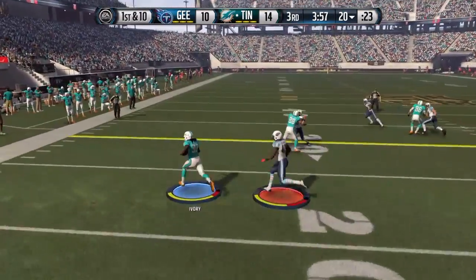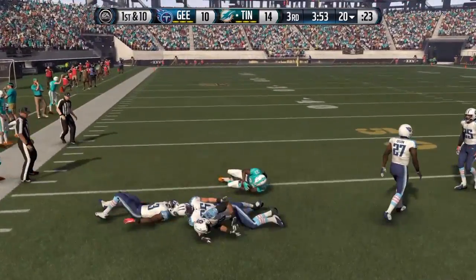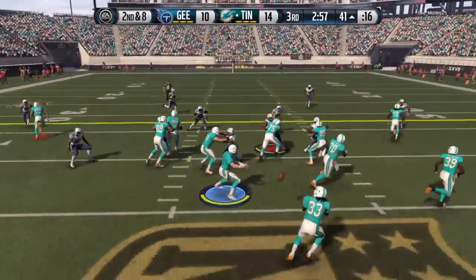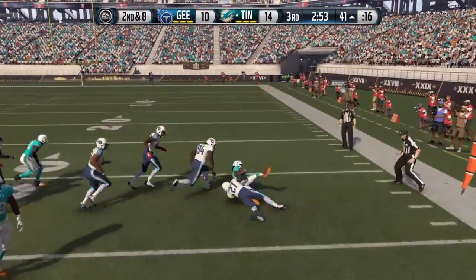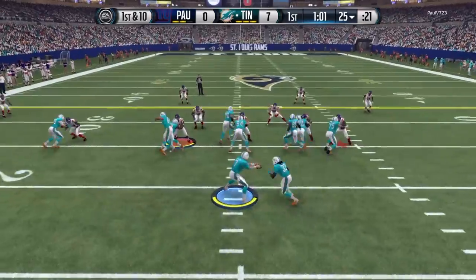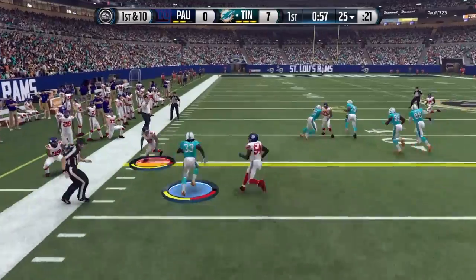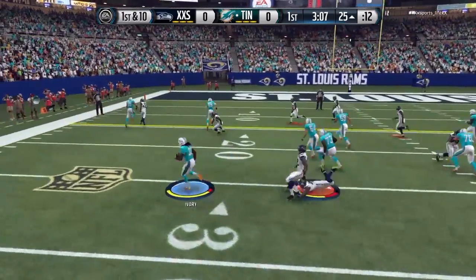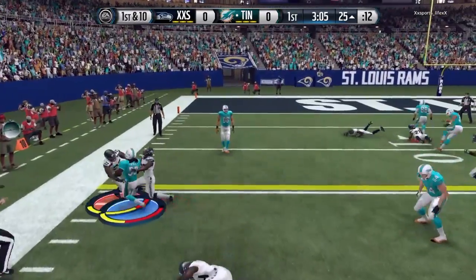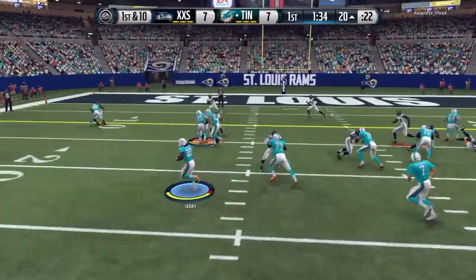When I got him on my team to test him out, all I wanted to do was test out that 99 stiff arm, and just look at that — it's just ridiculous. When I was running with him, I noticed something similar about him. I was like, who does this guy remind me of? And then it just hit me — it was that Flashback Steven Jackson card. In terms of Madden, he just might be Steven Jackson's little brother, because the way he runs is so damn similar, it's crazy.